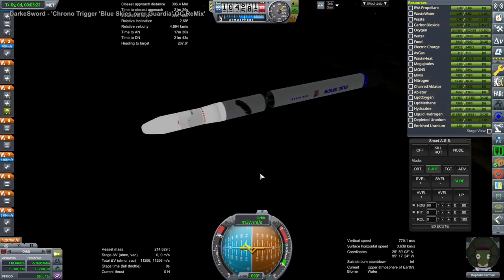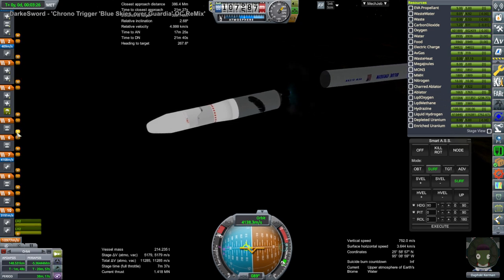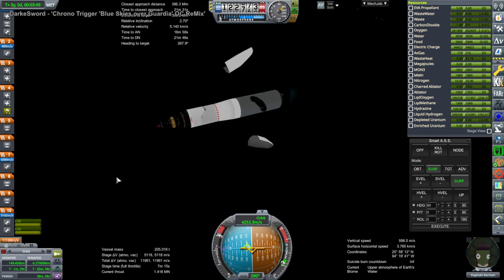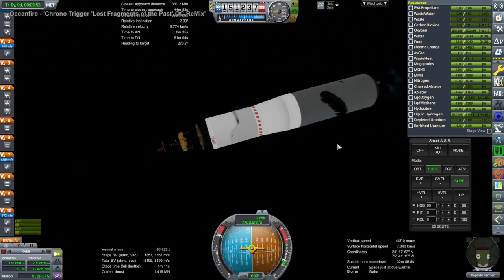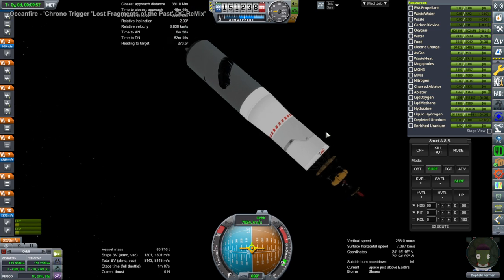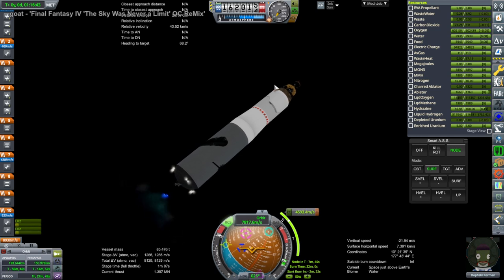We're getting about 45 tons to low Earth orbit — here is the entire mission. We still need all the supplies even though the Kerbal is in the command chair. We need all the fuel for landing and return and everything. And of course you can see a fairly substantial heat shield there for the aero capture at Mars.